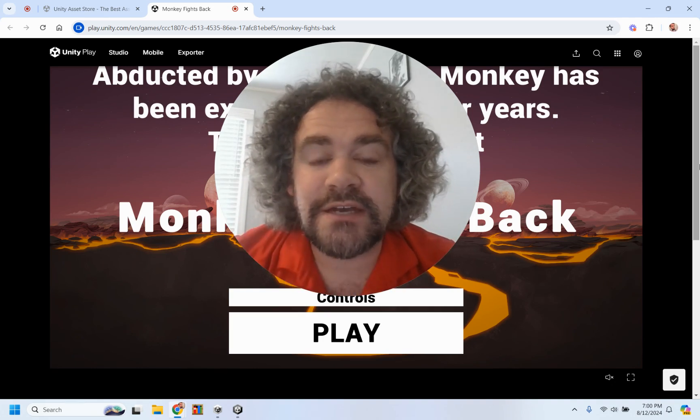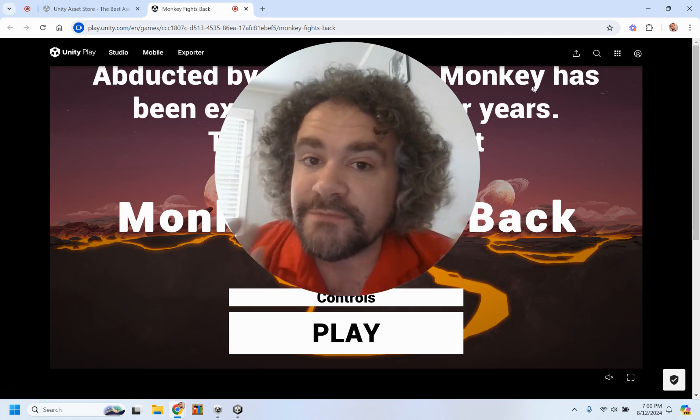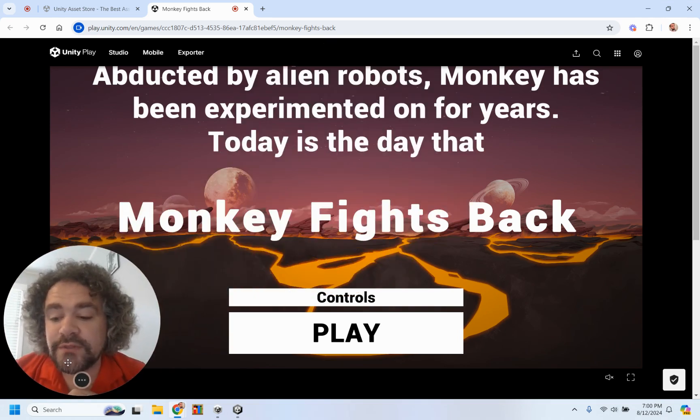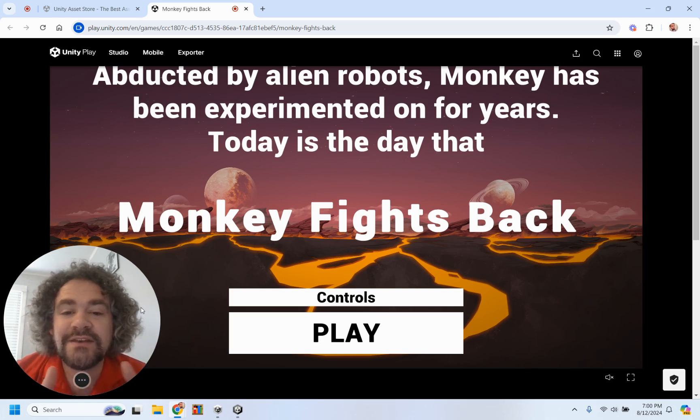Before we get to all that, I decided it would be a good idea to show you guys the game that I made when I first did this project. This is a couple years old, but this is the game I made when I went through the FPS microgame. I called the game Monkey Fights Back. Basically, the story is based on the early space days when we were sending chimps up into space. I thought it'd be funny that aliens abducted one of these creatures, and so you were playing as this space monkey trying to get back to Earth.